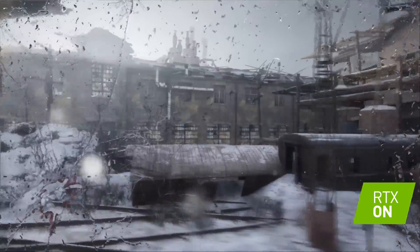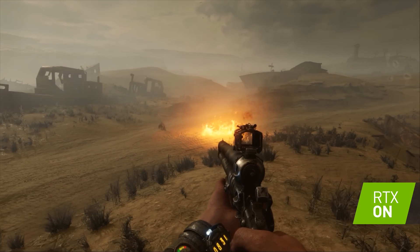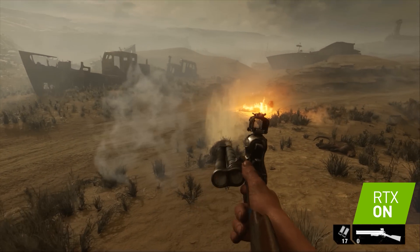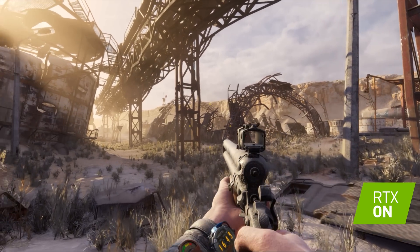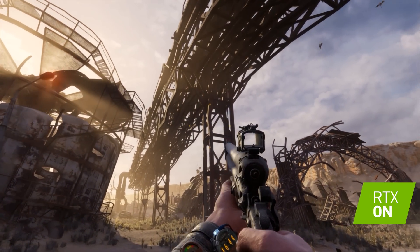Objects, weapons and clothing, supplemented by physically-correct visual effects and, of course, lighting. The creation of a realistic, believable-looking world was the goal that brought us to work with NVIDIA and implement RTGI technology in Metro Exodus.